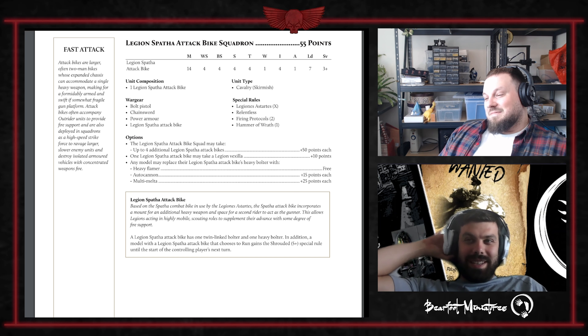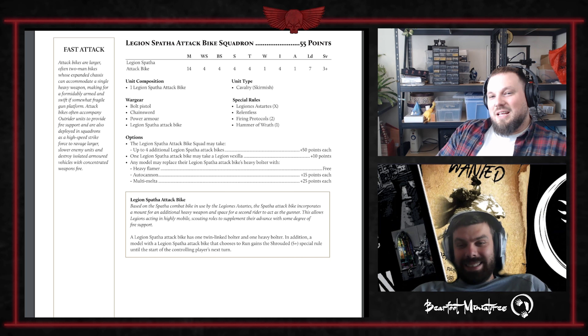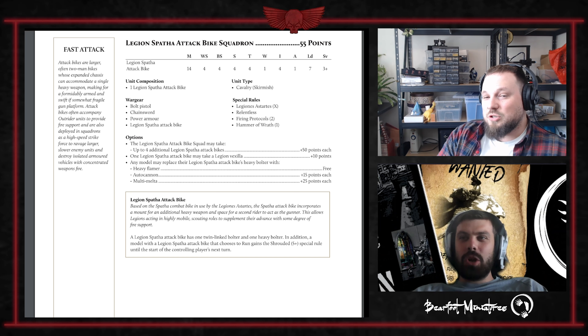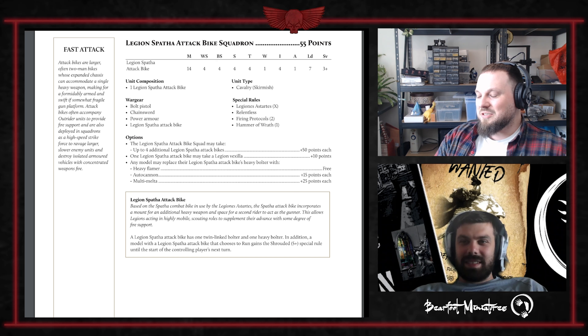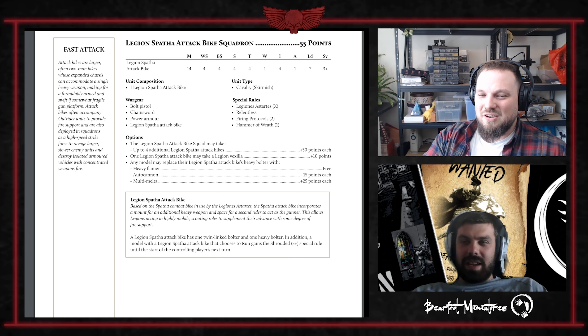This is just for people who bought them previously and now can't use them. They only have one wound — a Scimitar jetbike has two wounds with one guy on it, so why doesn't this have two wounds with two guys? A standout is that legions like Blood Angels and Imperial Fists can take assault cannons on these bikes, but it's still not going to be good enough for the points with only one wound.